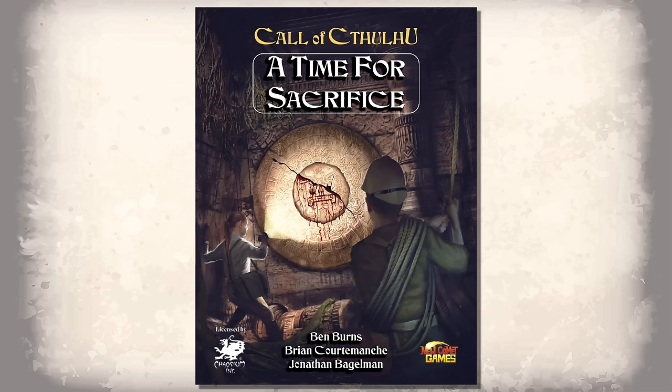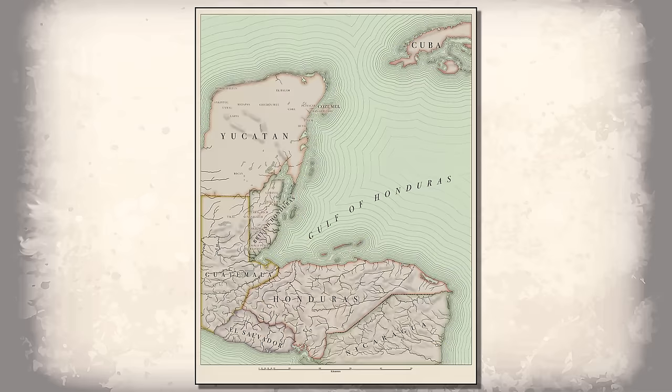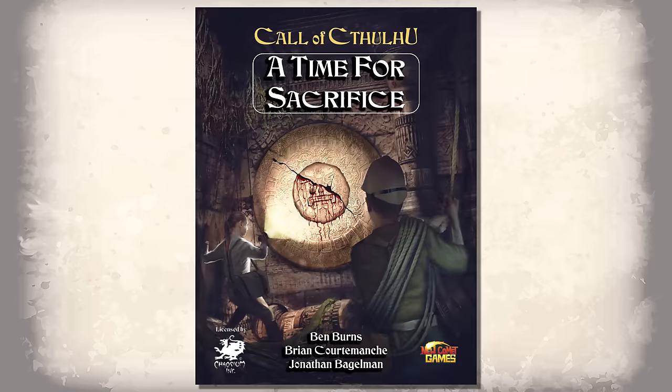Written by Ben Burns and published by New Comet Games, the scenario appears in 2020's collection A Time for Sacrifice, which is five adventures set around Maya culture, ruins, and cities throughout the Yucatan, Central Mexico, and as far south as Honduras, set between 1925 and 1931. The scenarios can be played individually or as a campaign, and Egg Out of Time is the first of those adventures.